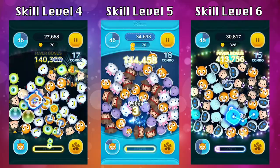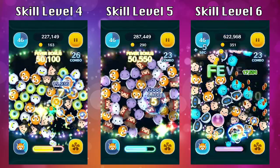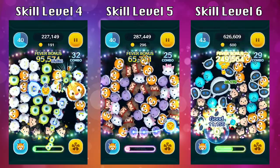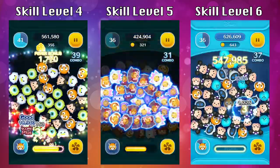Raja is unfortunately a little disappointing even at skill level 6, and I think that's why he's not a limited summon. After this month's event, Raja will still end up in the premium box and you can get him at any time, so there's really no rush to get him right now. However, this month there is a higher chance to get him if you really want to get him during all the lucky times.